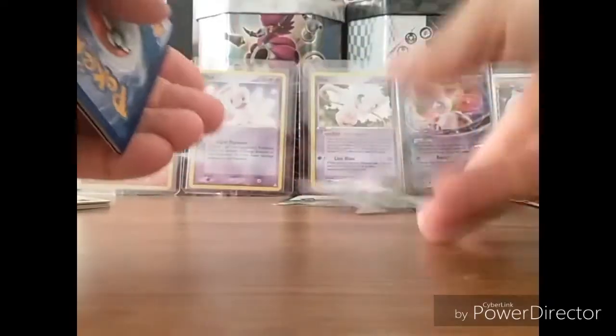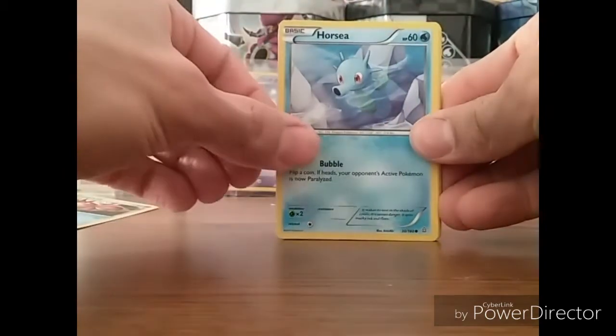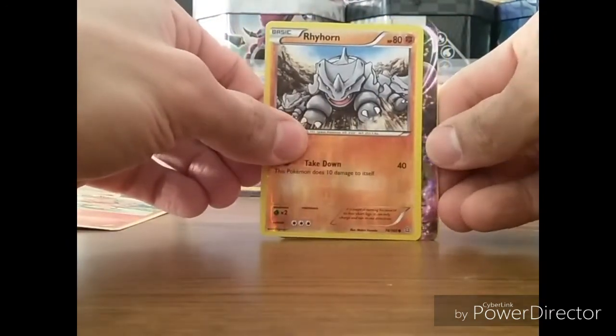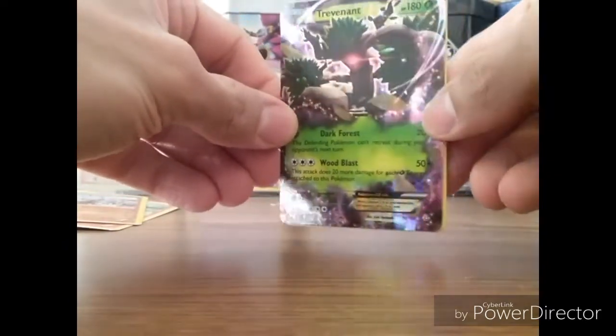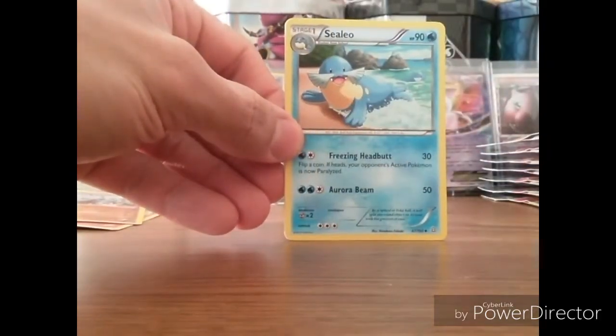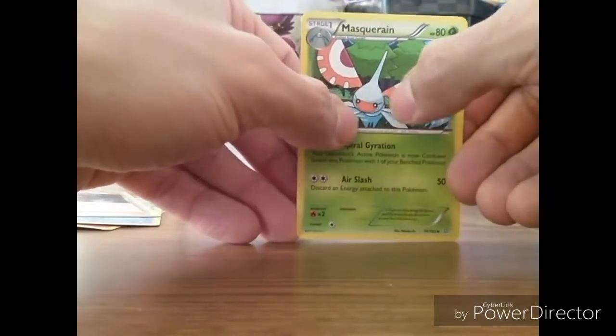Primal Clash. The thing about these is you could get shut out holo-wise, because it's a sealed deal — you never know what lies ahead. Surskit, Corphish, Horsea, Trapinch, Volbeat, Rhyhorn — and ooh, we ain't getting shut out today. Trevenant EX! Sick. I have not pulled this at all, so a new one to the collection. Very good. Cilio, Archie's Ace in the Hole, and Masquerain.